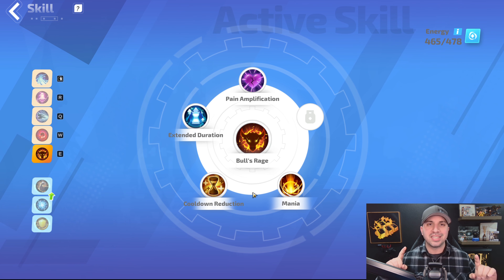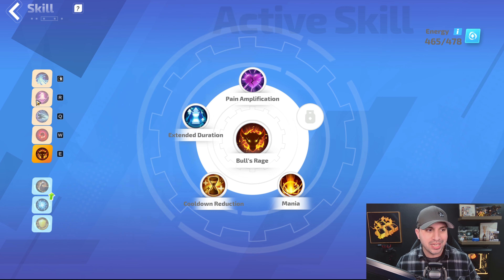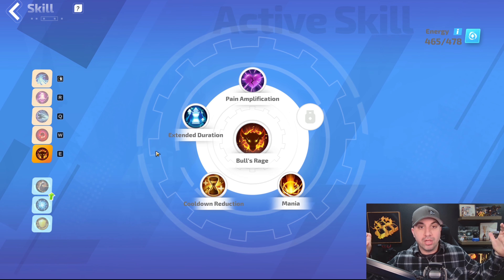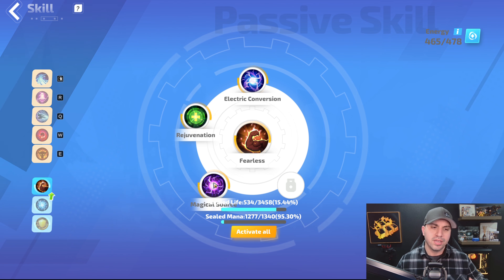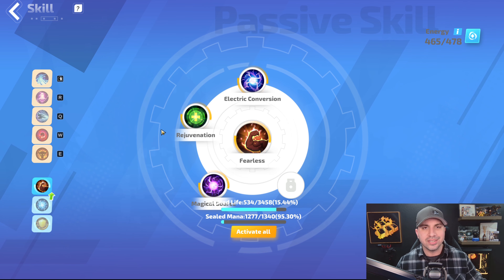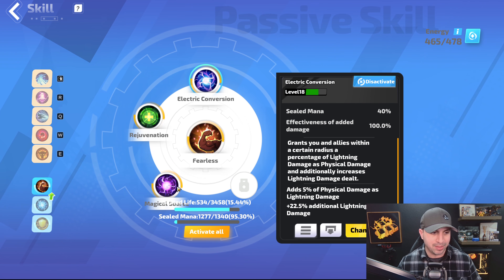Just so you know, Bull's Rage is going to take 50% of your life when you activate it. If you ever played Diablo 3, this is going to feel like Archon Mode. When you click Bull's Rage, you should immediately have Compound Potion ready to hit so you get that life back and you just turn into a bull — a monster. For passives, I took Fearless, Electric Conversion, Rejuvenation, and Magical Source. You don't need Magical Source or Rejuvenation — just nice to have your mana and life pop up quickly. Fearless is amazing: it gives you melee skill radius, crit damage, and crit rating — perfect for this build. Electric Conversion gives you a boost to your base lightning damage.